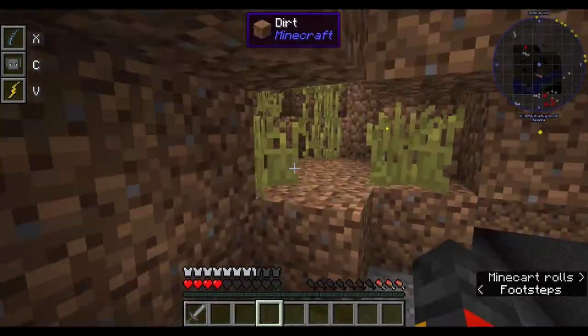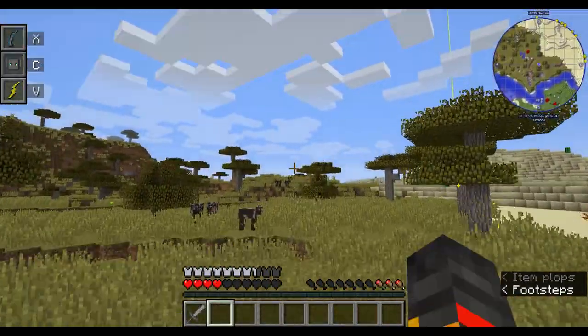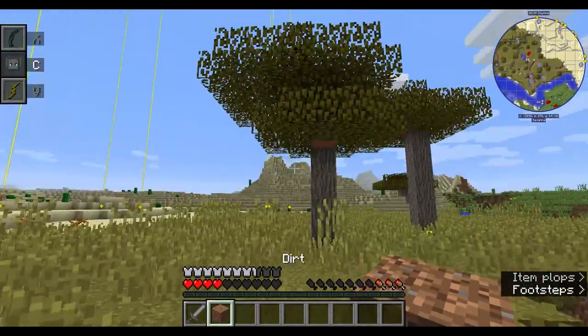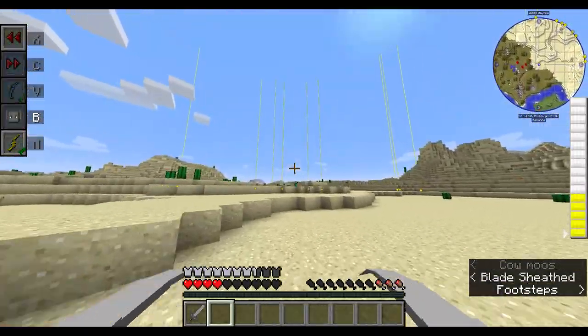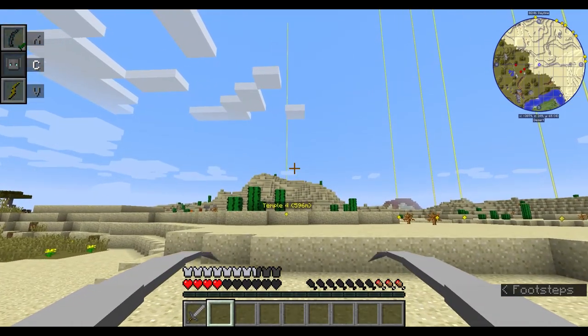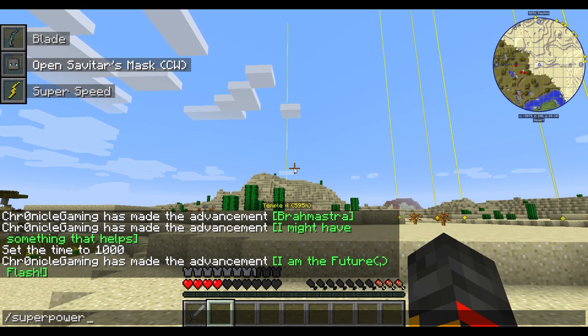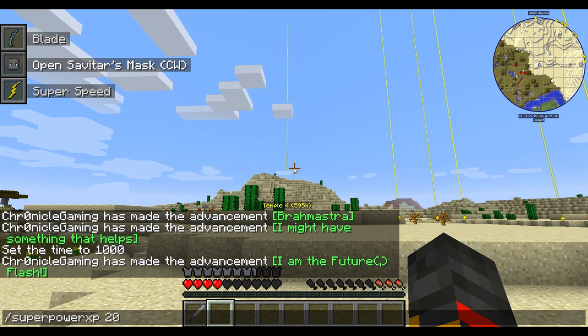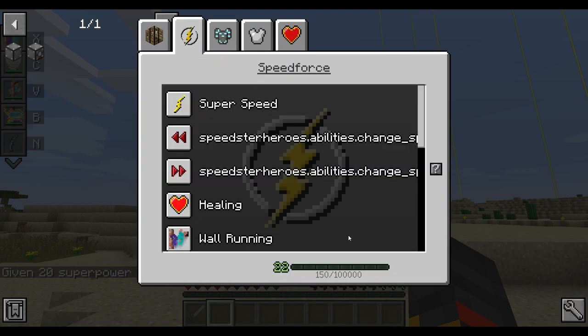You get the abilities by using them or by running. Here I have XP — this works for any superhero — if you do the command '/superpower xp' and then a number, like 20, it gives you XP. If you use a capital L it does level instead. It gave me the superpower levels and now I'm at level 22.